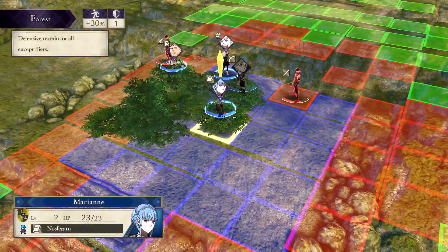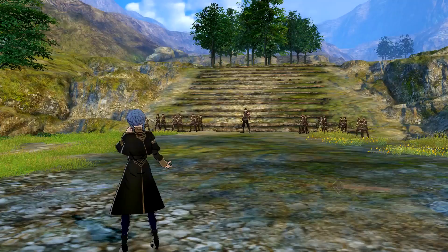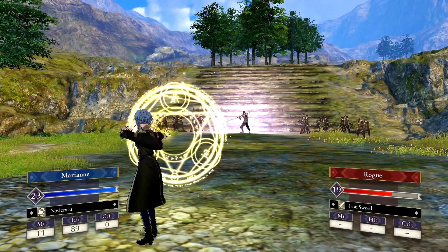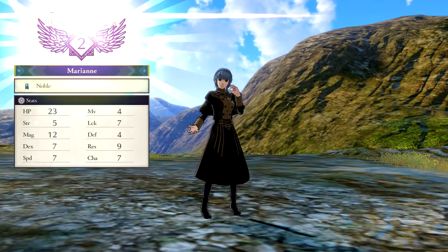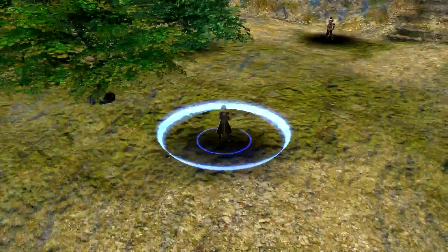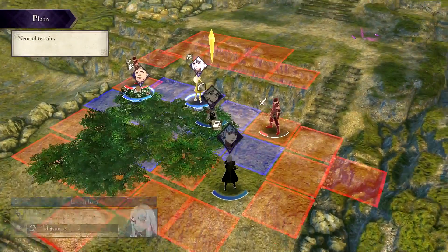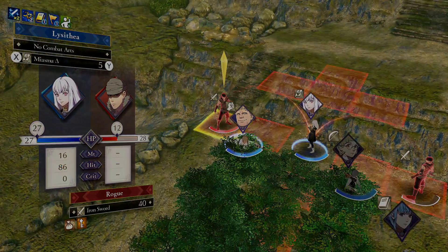It actually worked out — now that I knew how to approach the scenario, I did it way more effectively. I got some health back using Nosferatu and was able to strategically move my characters so we didn't get hurt as bad. You can only use Divine Pulse twice, which is a nice compromise — it's like that Into the Breach reset. You can't rely on it, but it's nice to have.